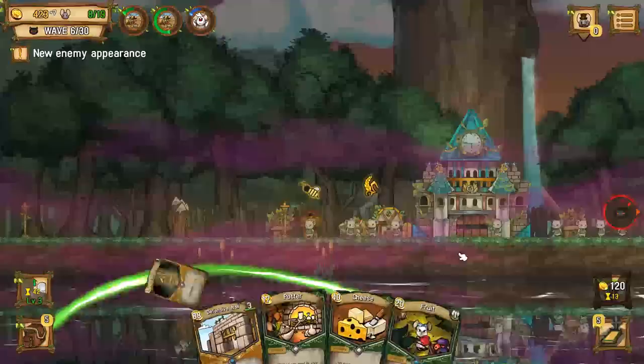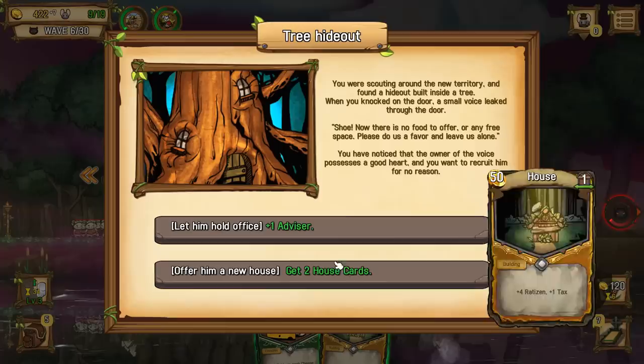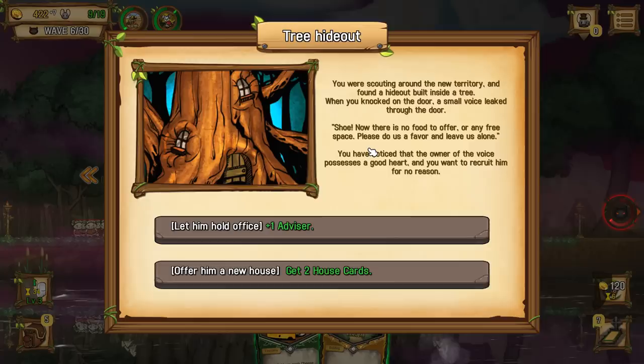Let's get two house cards. We got potter - that always plays first. We've got fruit, got defensive wall over there. After scouting around the new territory, we found a hideout built inside a tree. When you knocked on the door, a small voice leaked through: 'Shoo! There is no food to offer or any free space. Please do us a favor and leave us alone.' You have noticed that the owner of the voice possesses a good heart, and you want to recruit him for no reason - the translation in this game kind of cracks me up.